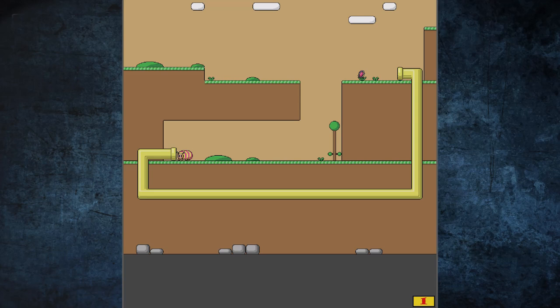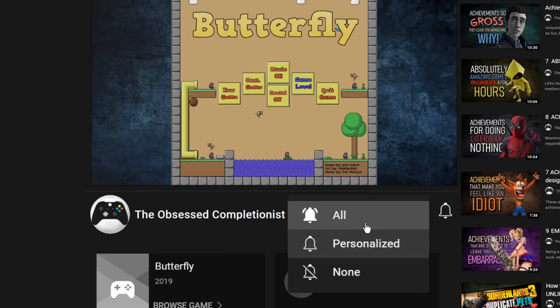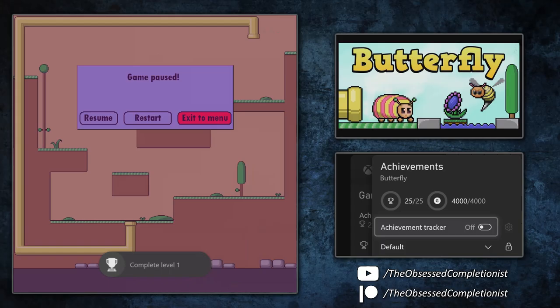This game is already pretty easy to beat — you don't need to be a rocket scientist to work out the gameplay. But I have a trick that literally makes beating this game an exercise in backing out of a level and doing that over and over again. All you need to do to unlock each of the level-based achievements is simply load up the level, back out to the menu, then load up the next level and keep doing this until you've unlocked all of the gamerscore.